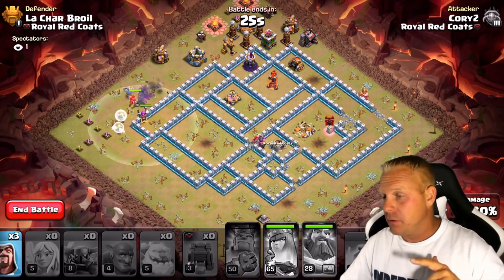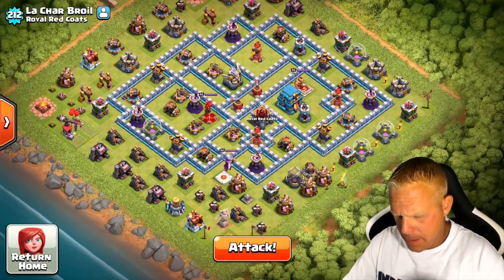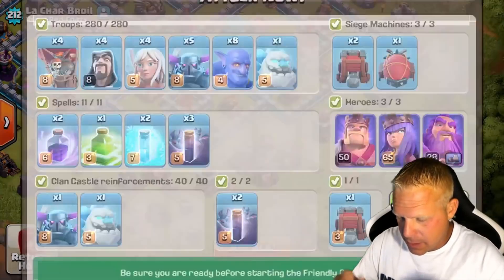Got a bunch of P.E.K.K.A.s and Bowlers left, but they needed some more guidance in that base. I wonder if a jump spell deeper in there would help more than two of those freeze spells — that's what we're going to try because we're definitely going to run out of time otherwise. We're going to try a jump spell, get them in there a little further, and see if I can get this base.